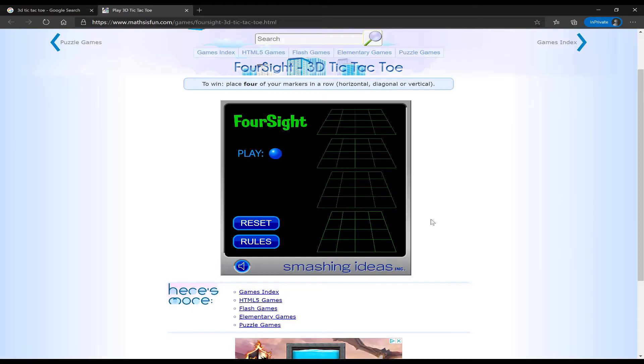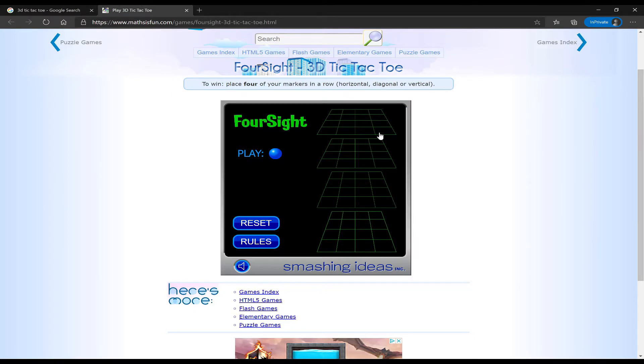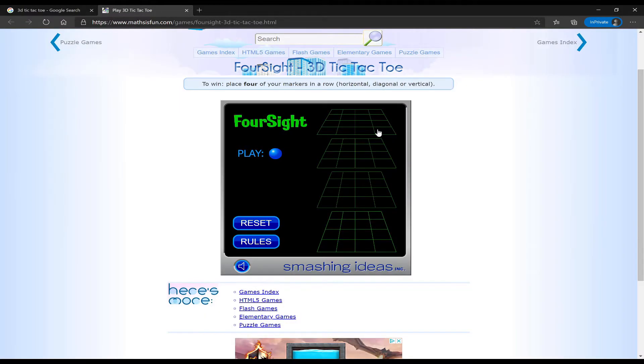This is a lot more difficult than it looks. It's not like a cube so I can't quite wrap my head around it. Basically, 3D tic-tac-toe is like 2D tic-tac-toe except the grid size is increased — instead of three by three, it's four rows and four columns. On top of that you have four layers, meaning I can get a match of one, two, three, four in multiple directions.